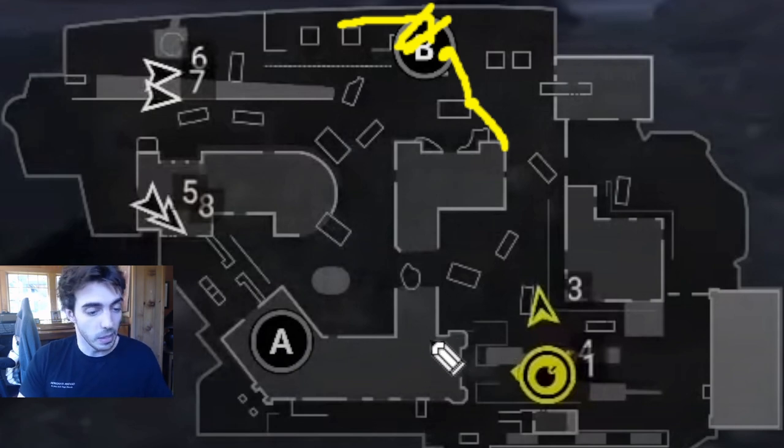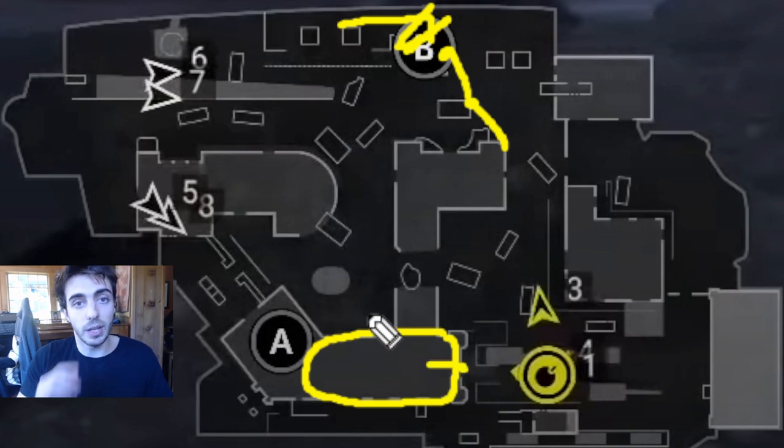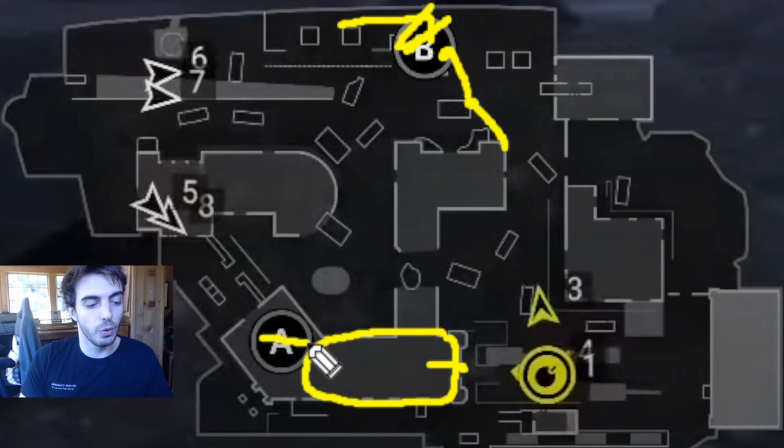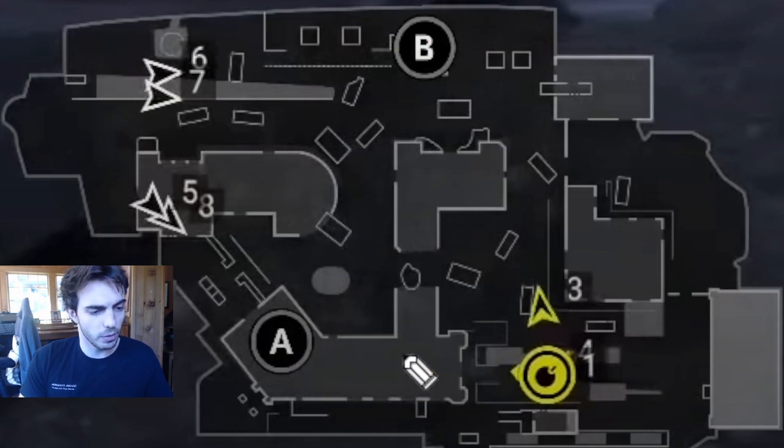The rest of the team would just sneak into A main and literally hide for a good majority of the time. What we wanted to do was hide in here, close the doors, make sure that anyone pushing through A or playing on the heady or just pushing through long wouldn't see anyone until they were able to actually see two enemies at once — at which point they'd be killed and we'd fully take the site. So we'd have the bomb going there, and usually Paco would play secret door. We'd have someone open and close the doors, someone play clutch stairs, and someone play outer.